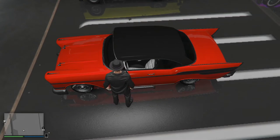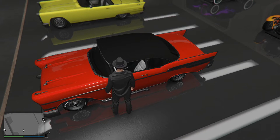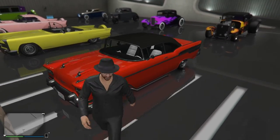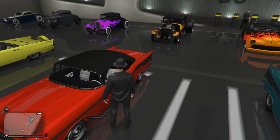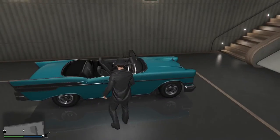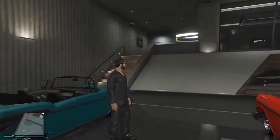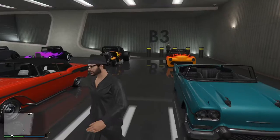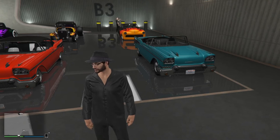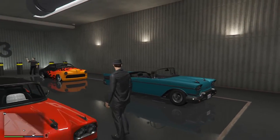I didn't realize for the longest time this was a soft top. I thought you just got stuck with a black roof. Probably the stupidest video I've ever made was me getting rid of a custom Tornado because I thought you couldn't change the color of the roof - I didn't know it was a ragtop. Honestly, I like the non-custom one better. It comes down to the wheel proportions - the wheels on that one look tiny, yet somehow it looks bigger and bulkier.